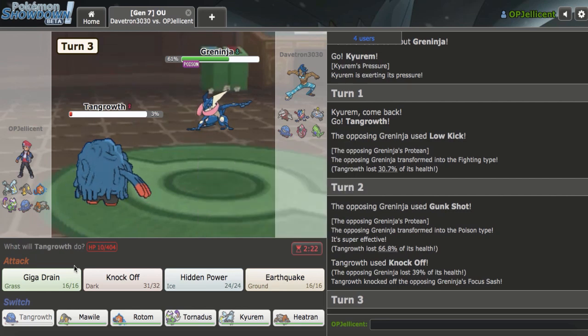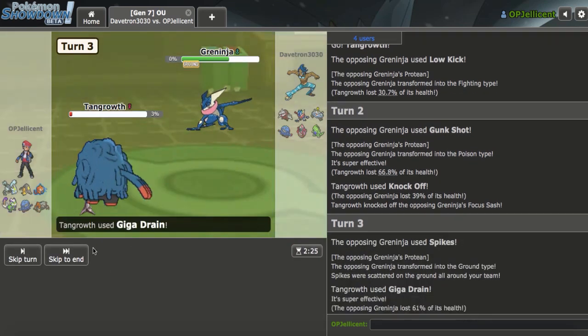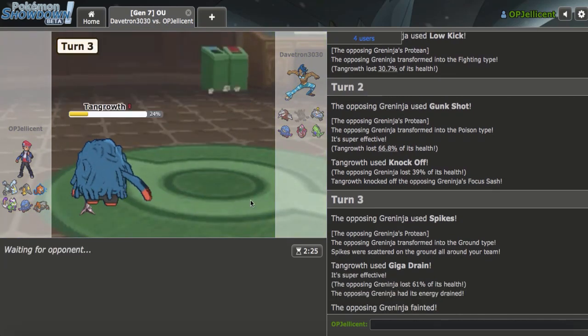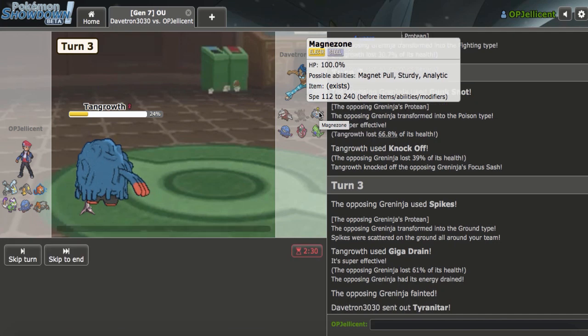That means it's probably a Spikes lead. I'll just go for Giga Drain expecting Spikes. I think they would anticipate my switch, so I'm able to knock out the Greninja, and I can still regenerate Tangrowth, so that's pretty nice right here. Still helps me out against stuff like Magnezone. I think they're regretting not taking the kill right there, but that Spike could help them out.